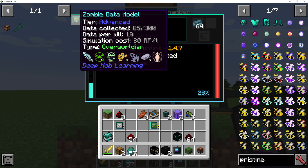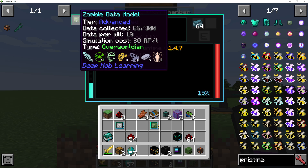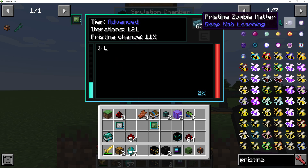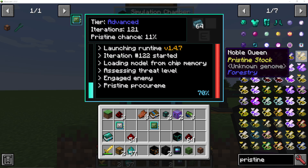So you will now need to run 215 simulations to get this up to the next level. However, if you actually just do it manually by going out and killing zombies, you will collect 10 data every single time, and you will only need to kill about 20 of them, which could be done really quickly in one night in Minecraft. Don't forget, you are going to get a higher chance of getting pristine matter for the higher tier it is. So it depends how much you really need that material from your Loot Fabricator. But that is how you upgrade data models in DeepMob Learning.